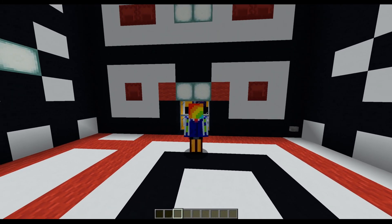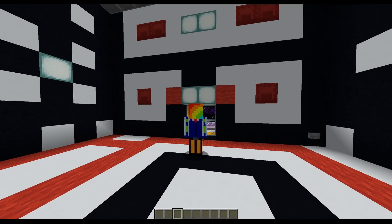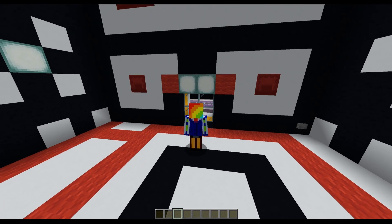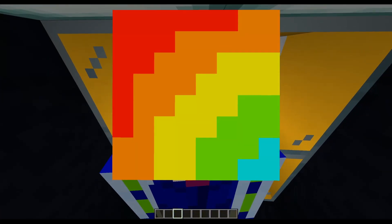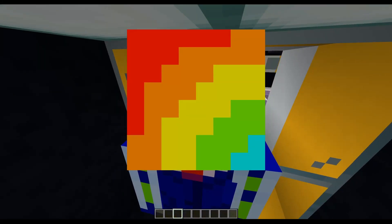Last video I showed you a 400-block 40 by 10 piston door. This video is two by two — it's four blocks. That's literally a hundred times smaller.